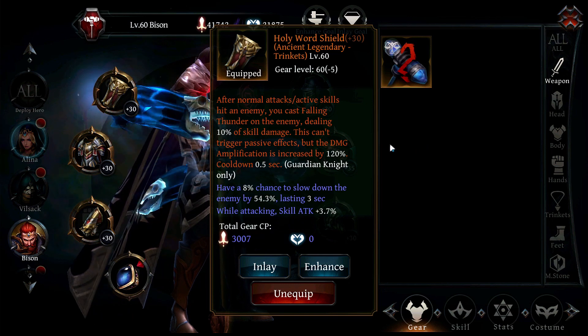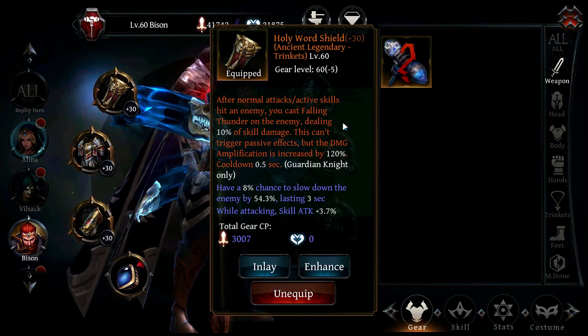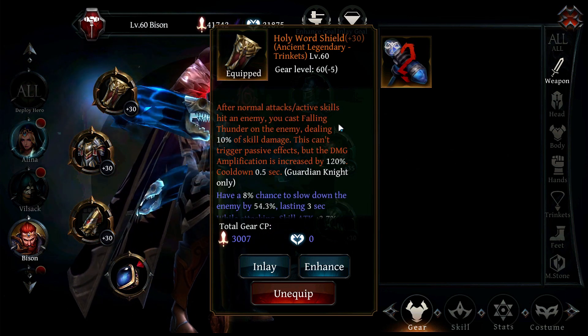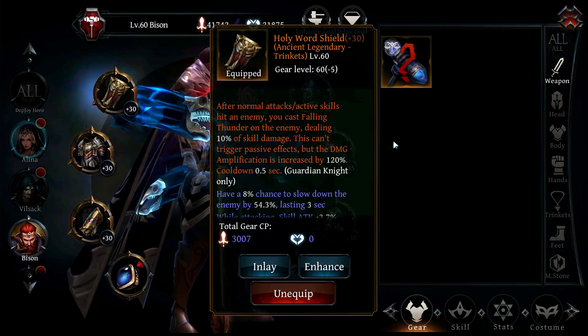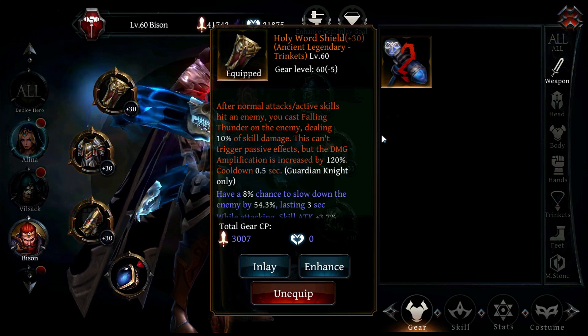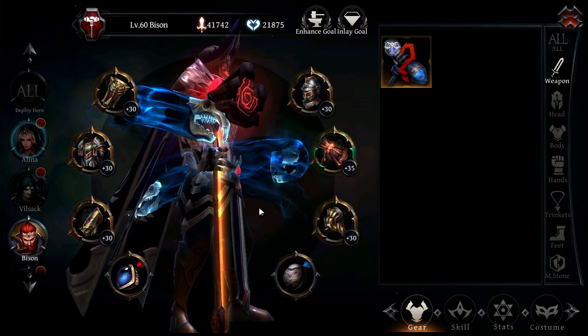We have the Trinket, Holy Word Shield, which is very nice. This is one of the least important pieces, but it does a little bit of extra damage. Every time you use an active skill, you cast Falling Thunder on the enemy and the damage amplification is increased by 120%. Does some very good damage there, but not one of the most important pieces.